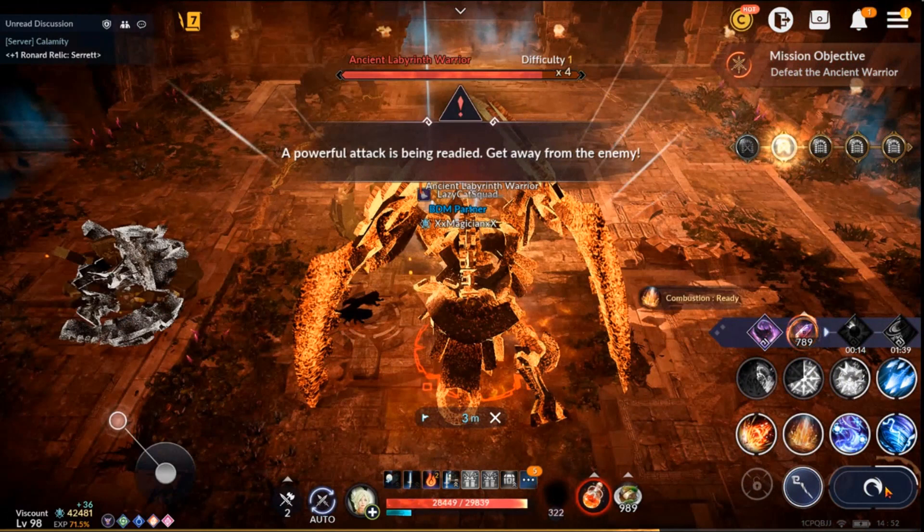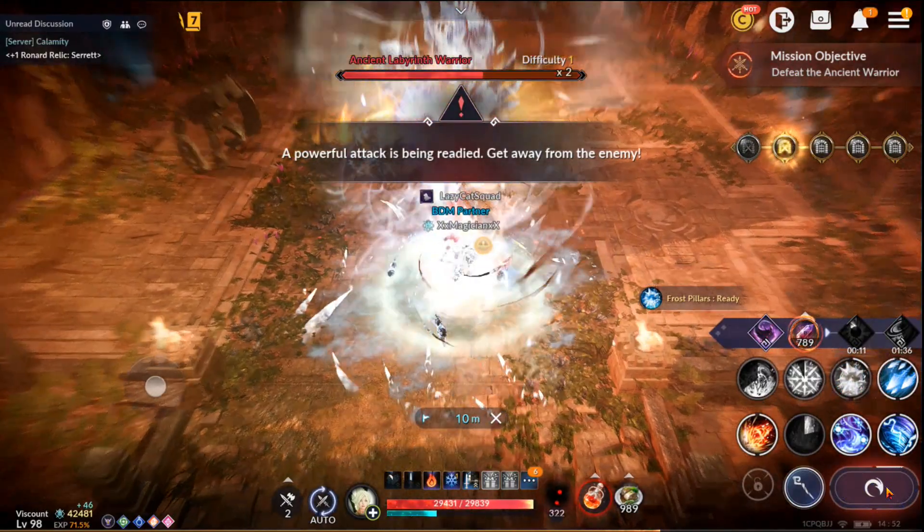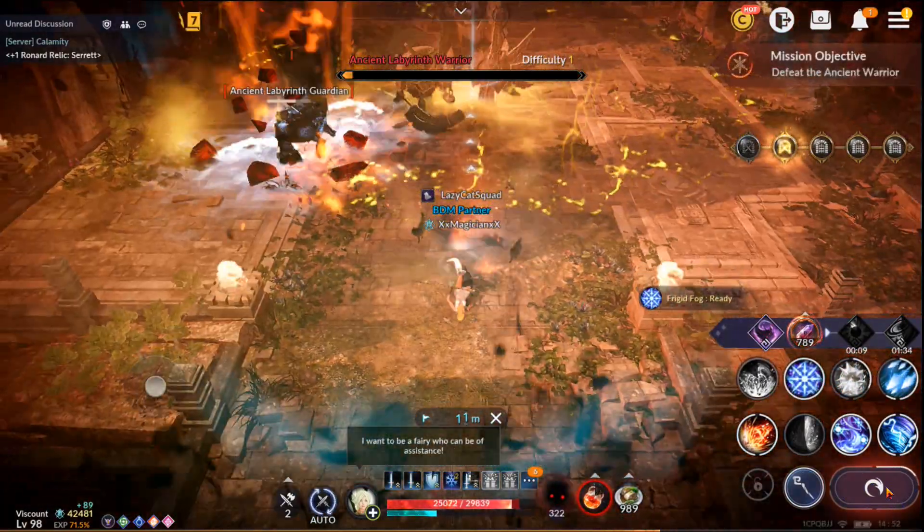The message says 'a powerful attack is being readied — get away from the enemy.' That means he's going to launch up into the air, pick a spot, and come down — just like he did when you first entered this area. Be aware of it so you can dodge out of the way. Other than that, fend off his minions and kill him.